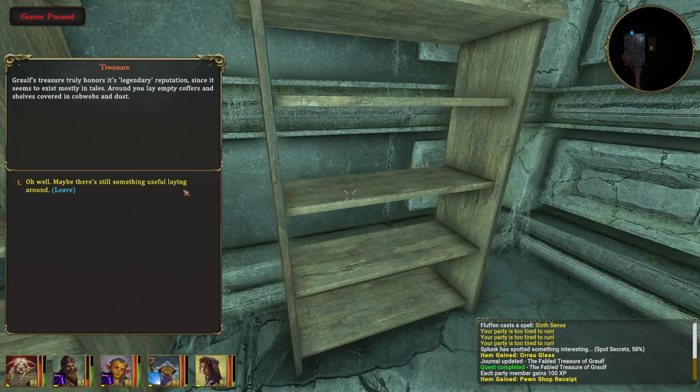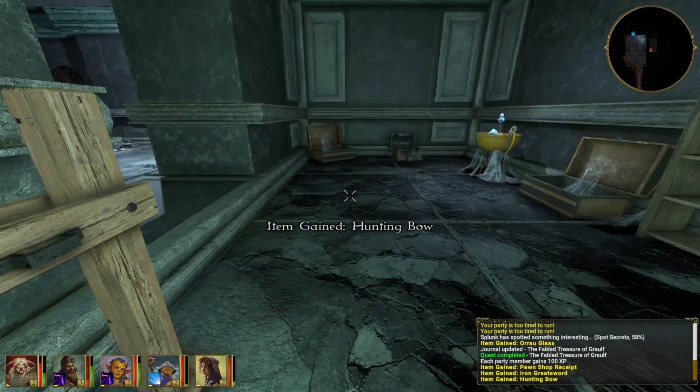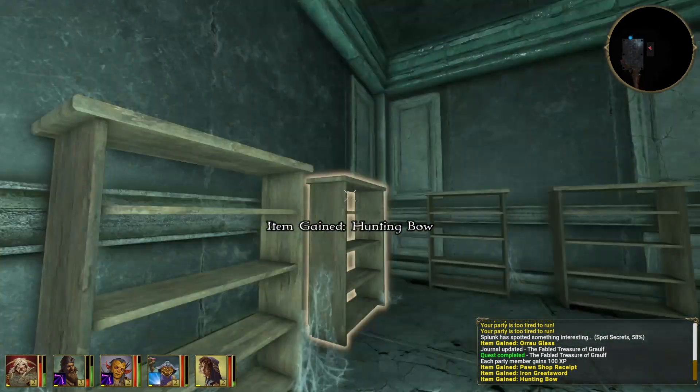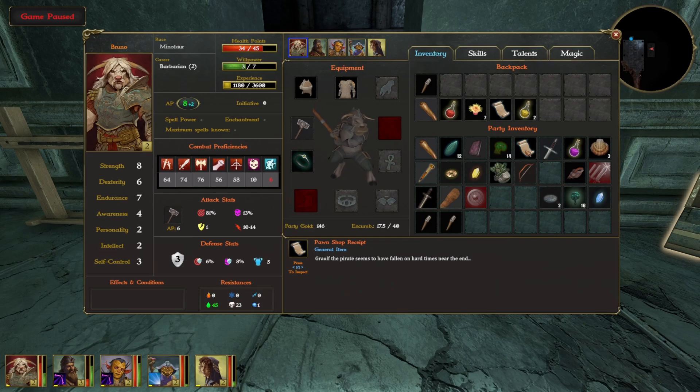We got a hunting bow and a greatsword - that's it. There's also a pawn shop receipt. Looks like they really did fall on hard times near the end. What do we do with that? It's just a receipt.